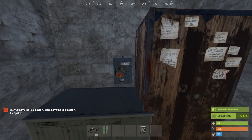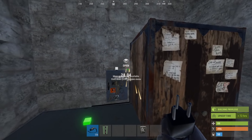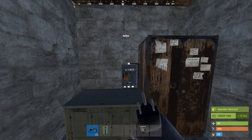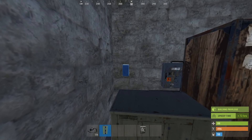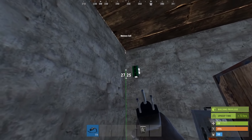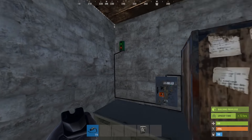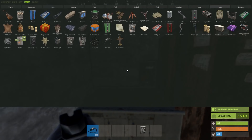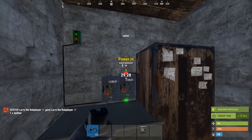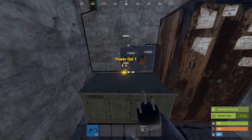The generator only has one output, so we're gonna want to split that up because we're gonna need to power more than one thing. Now we have three outputs from the generator. Then we're going to take the memory cell — which is an on/off switch that can latch and release — and throw power into that. We're going to need more power sources, so we'll split off the power again. Now we have five power outputs.